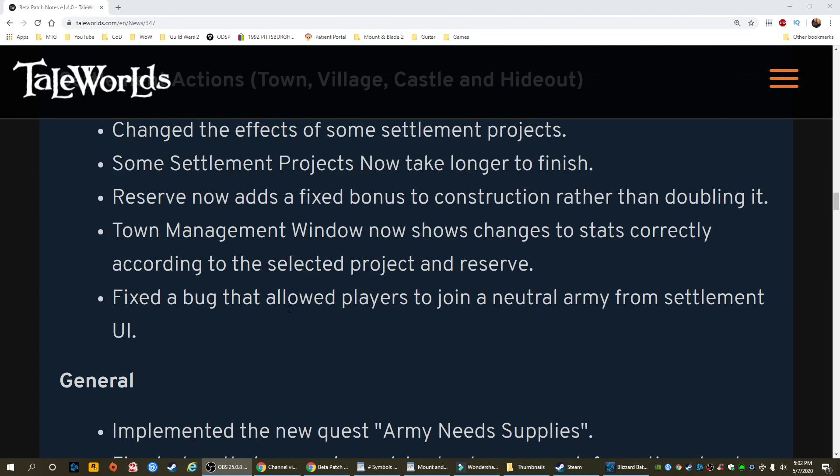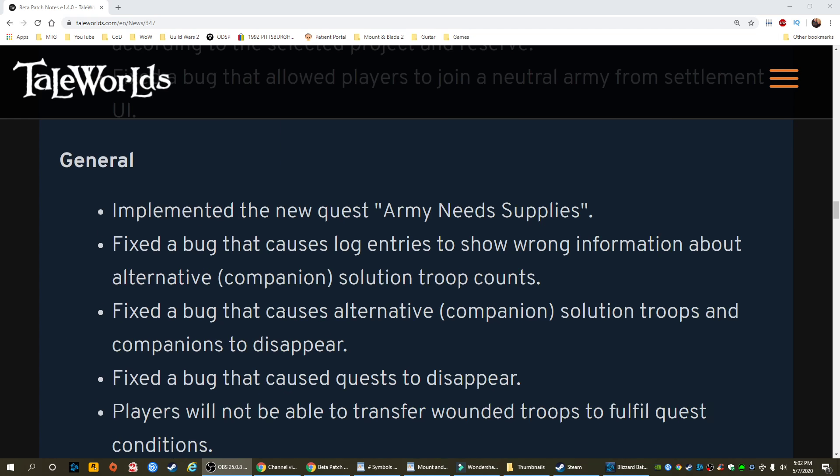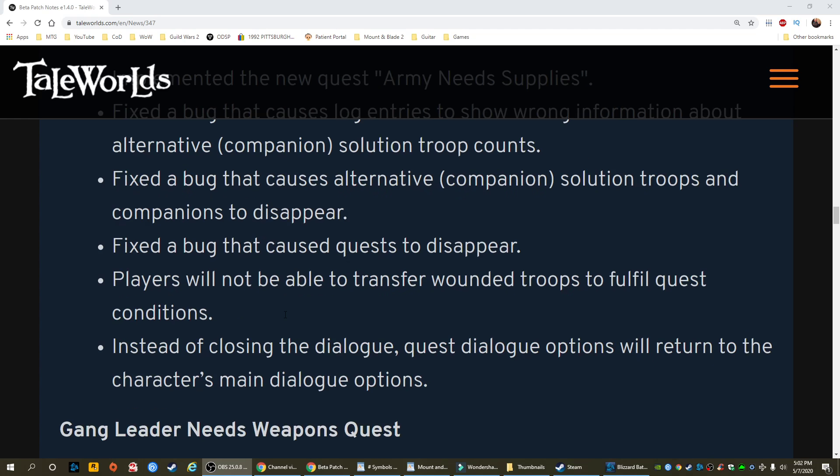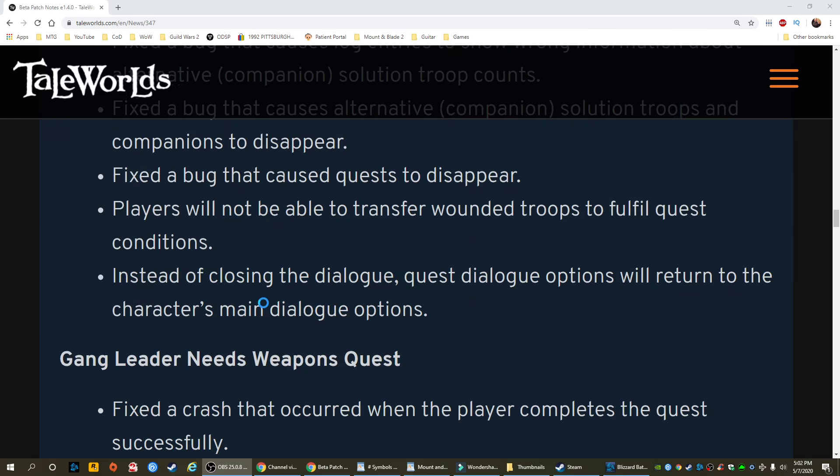Fixed a bug that allowed players to join a neutral army from settlement UI. General: implemented the new quest 'army needs supplies.' Fixed a bug that causes log entries to show wrong information about alternative companion solution troop counts. Fixed a bug that causes alternative companion solution troops and companions to disappear. Fixed a bug that caused quests to disappear. Players will not be able to transfer wounded troops to fulfill quest conditions. Instead of closing the dialogue, quest dialogue options will return to the character's main dialogue options.